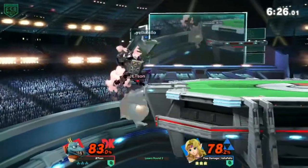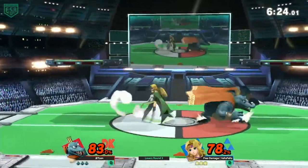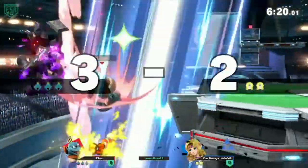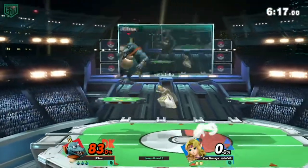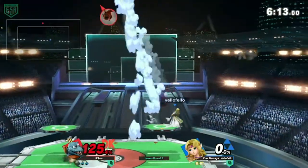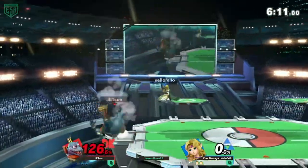Let's see what Yellow Fellow can do. So far holding ledge pretty well with the down beat — but the call out from Jetson! Nice back air there, get this spike — gonna stay high. Kind of a risky cannonball decision.